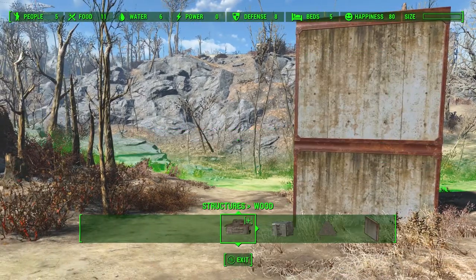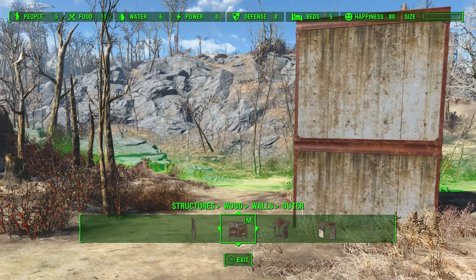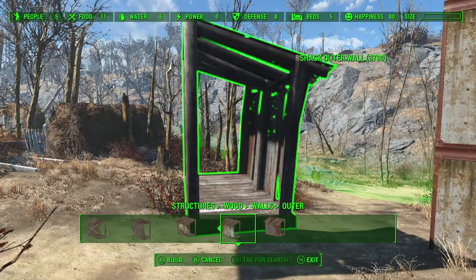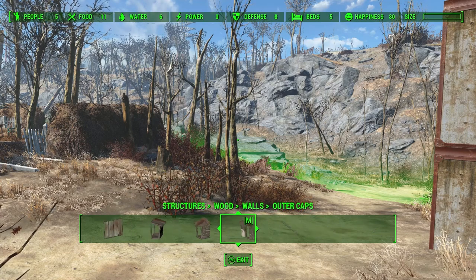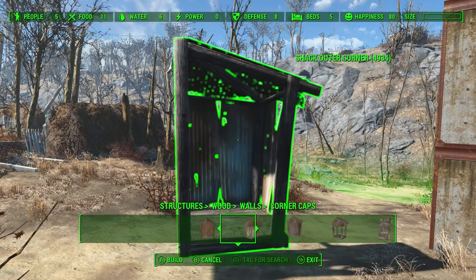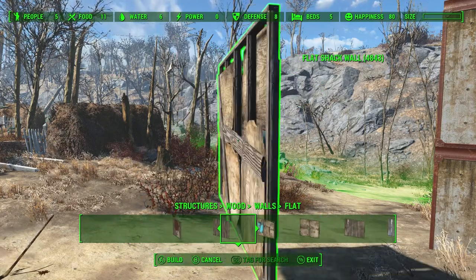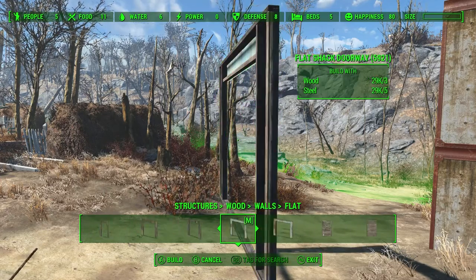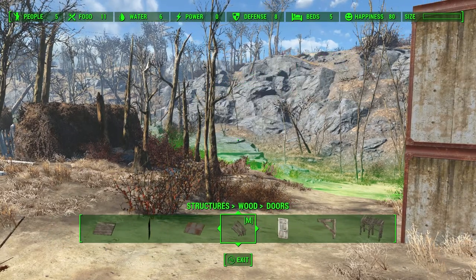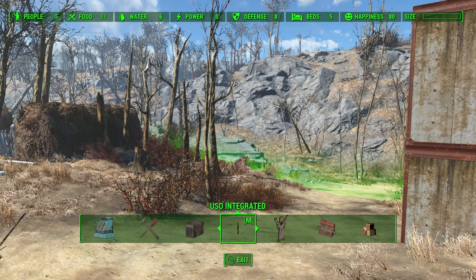I want to do the shack — where is it? I've got to figure out where these pieces are that I want to use. Everything's been moved around in my workshop with that workshop rearranged mod. It's not here — oh my goodness, where is it? Okay, I'm gonna go over to USO and see if maybe what I'm looking for is there.